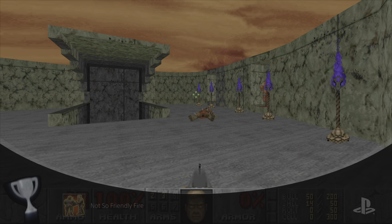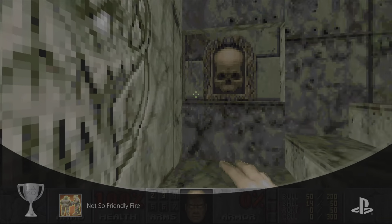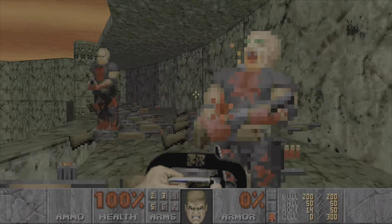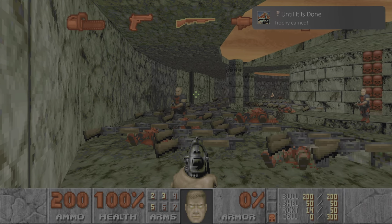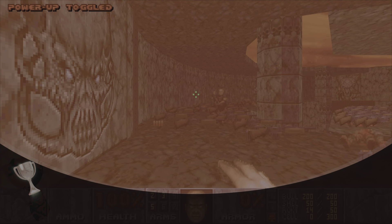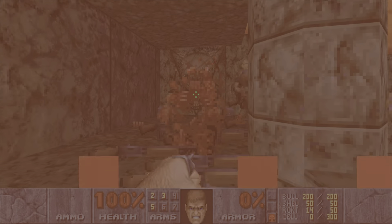Good evening YouTube. GeneralSoul here with Platinum War number 123. This is Doom 1 plus Doom 2. Now the reason I'm doing the commentary on this is because some of you may be looking at the video and going it's kind of weird how you did some of this. Well, this game enables you to access cheats and still get the trophies, and so that is what I did — I activated cheats to make it easier to get this Platinum.